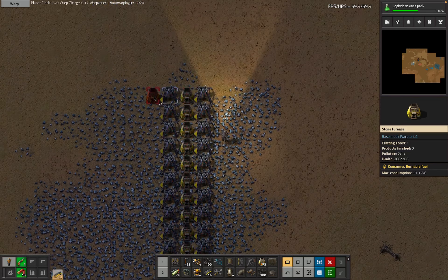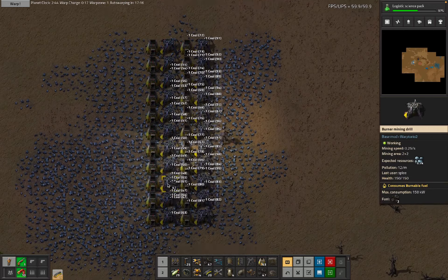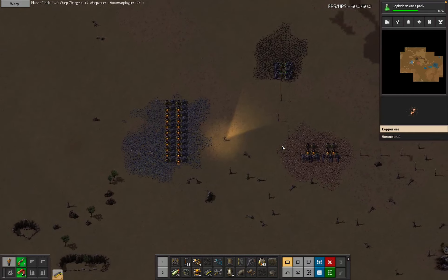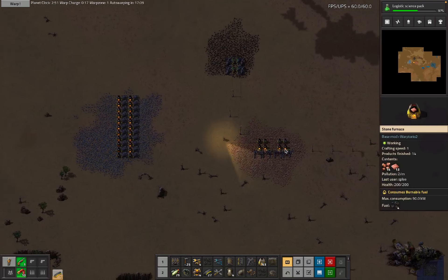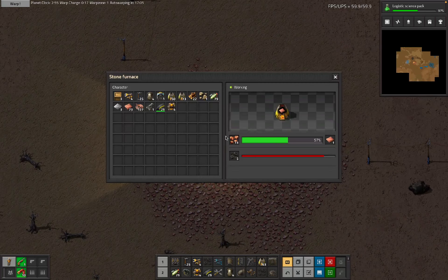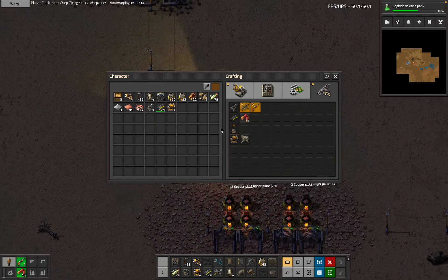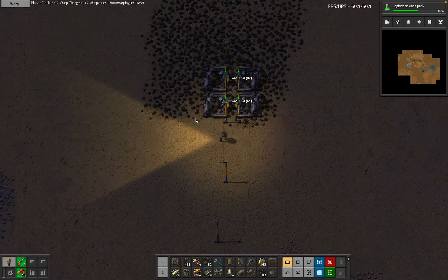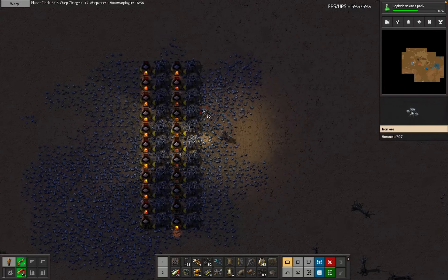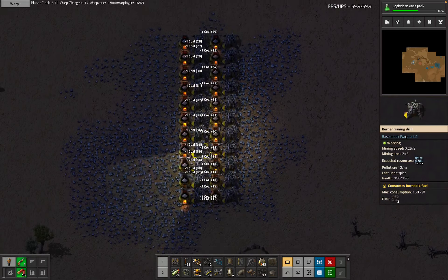We'll come back to check in on what Warptorio looks like for me at various points, just through how much has been played. This is what it looks like in the current game — we are running out of coal, and coal is just over here. I'm worried because I'm still a bit spread out and don't really have any defenses. There's a lot of hand-feeding; I had that other mining drill that was going to go by the coal but then we didn't do it.